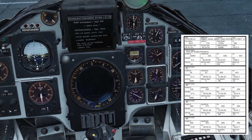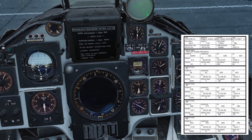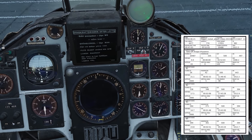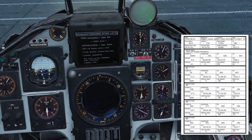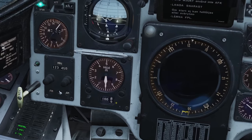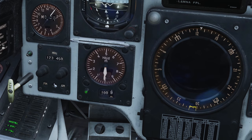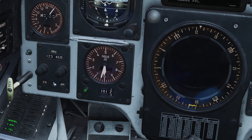Waypoint four is going to be our attack waypoint, and it says 1012.7. So to the left of our main screen radar thing, there's an altimeter — like a backup altimeter. Turn that until it reads the right QFE, which was 1012.7.